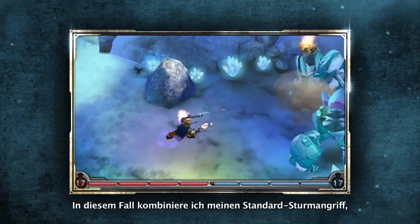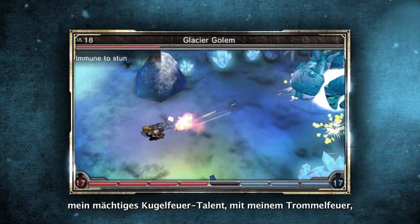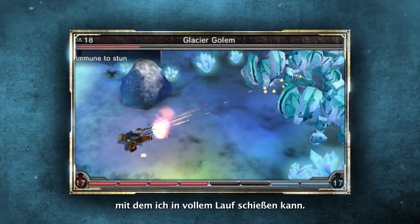Here I'm using a mix of my default charge attack, my powerful Bulletstorm ability, and Bullet Barrage, which allows me to strafe as I fire.